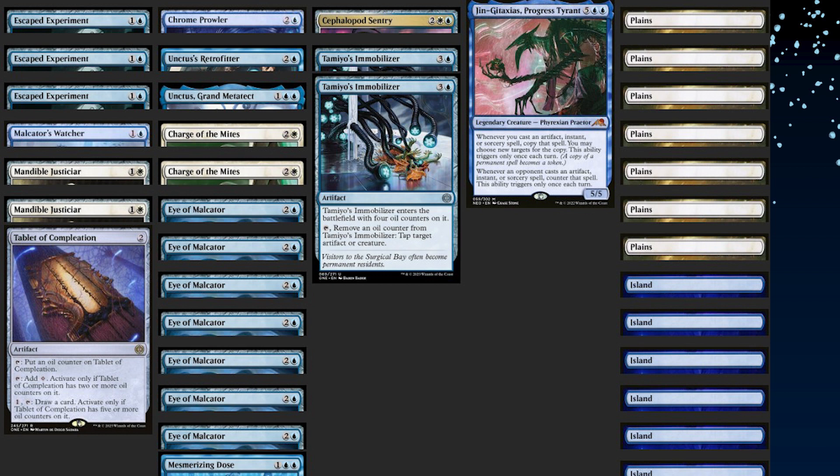Blue was underdrafted in the pod — Ryan got Blue Sun's Zenith fourth pick, which is amazing. He took it partly to hate-draft it. The player to his right was also in blue but a completely different deck, not artifacts, so they were fine passing each other. That's actually a hallmark of this format — two players can sit next to each other drafting completely different archetypes valuing completely different cards. His neighbor did take one Eyes of Malcator and then didn't play it because he didn't have the artifacts.